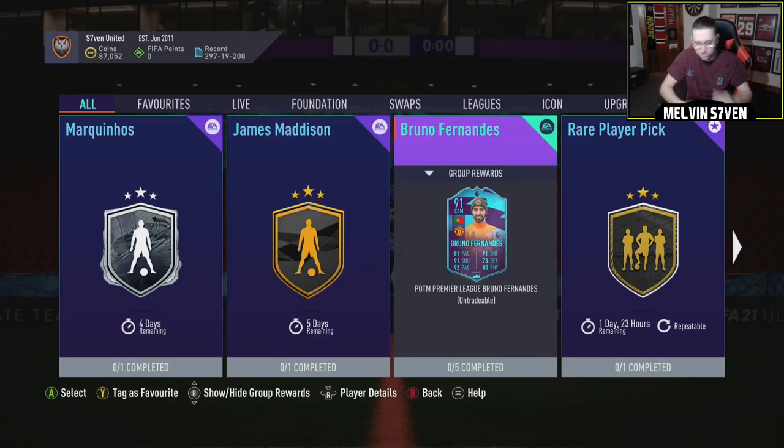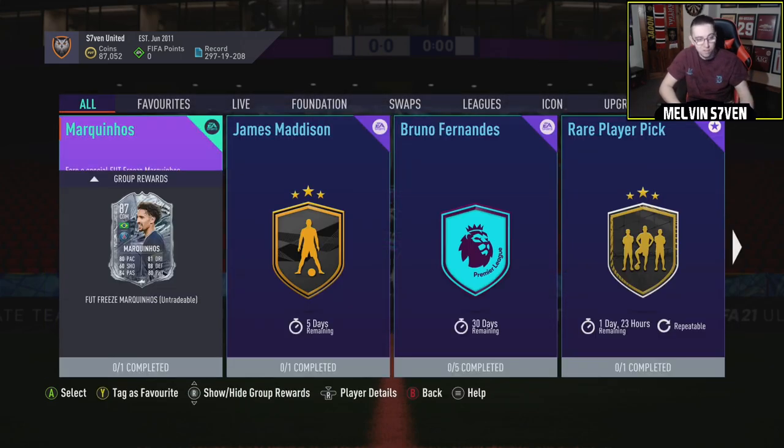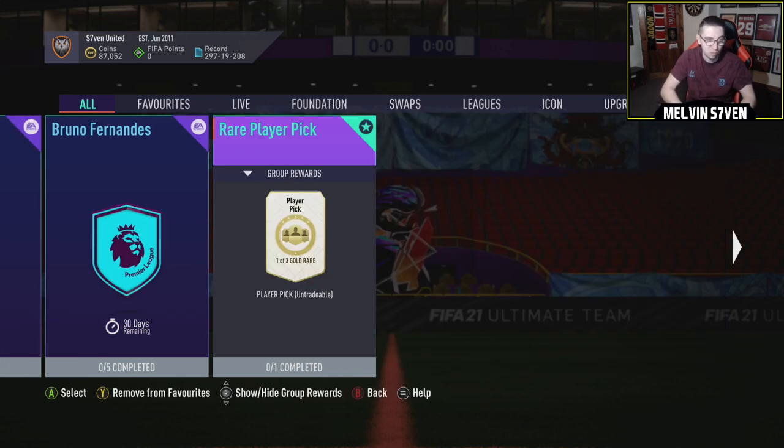Player of the Month Bruno Fernandes — delighted that he won it, fully deserved it — but this card is an absolute rip-off. 1 million coins. He's got a good chance of getting into Team of the Year, and if that happens, eventually his TOTY card will come down below a million. So it's just absurd for an untradeable card. As much as I like Bruno, I'm not doing that, it's just too expensive.